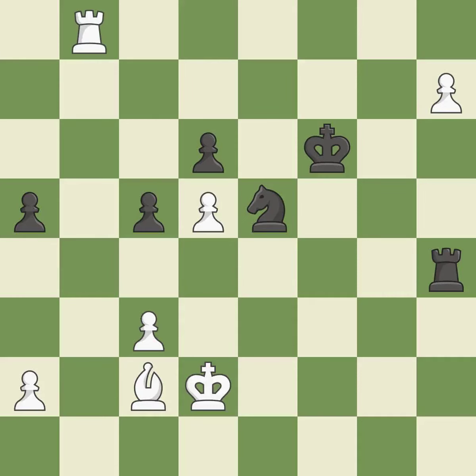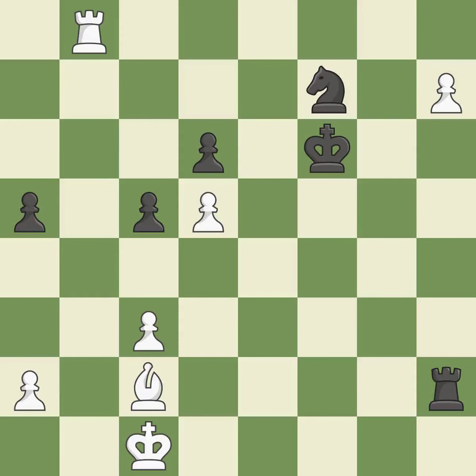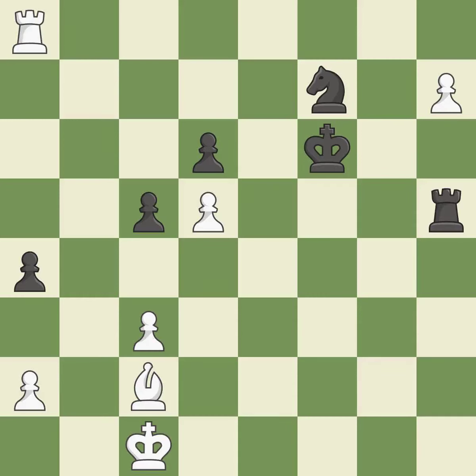That is a logical response — quite good. This avoids the rook's check — ideal. The best choice — ideal. A solid choice — excellent. Among the best actions — quite good. That's a decent move. While not a mistake, that is also not the wisest course of action. This turns the pawn into a passed pawn, which means no other pawn may oppose it as it advances.